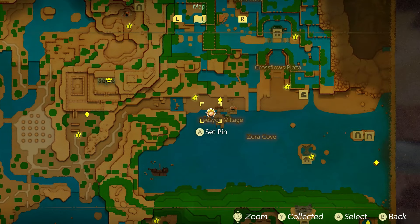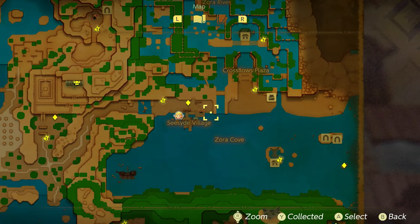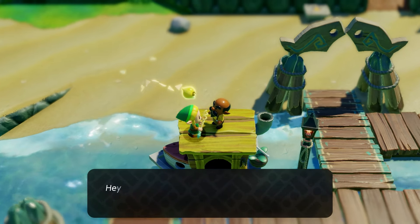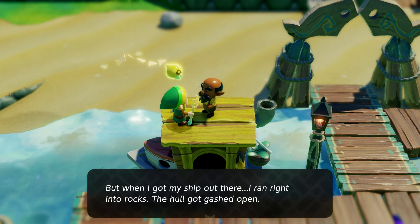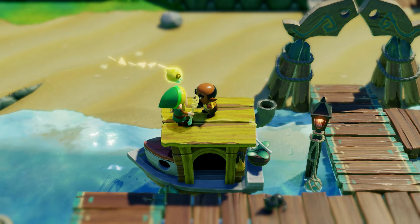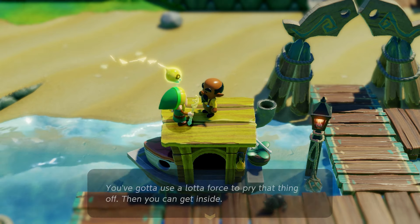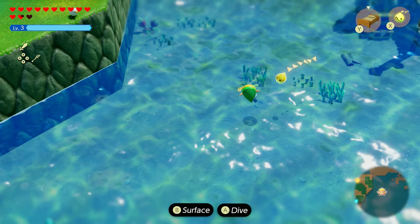For fairy bottle number three, go to Seaside Village in the Zora area. Make sure you've completed the dungeon there. There's a little boat at the entrance, and on top of it is a guy who starts the quest. Talk to him — if he's not there, do another dungeon until he appears.